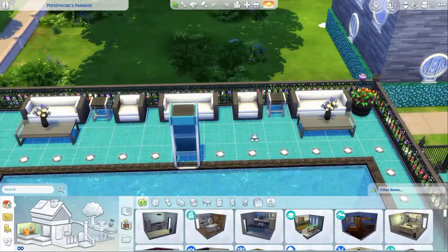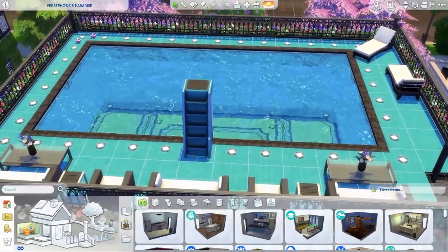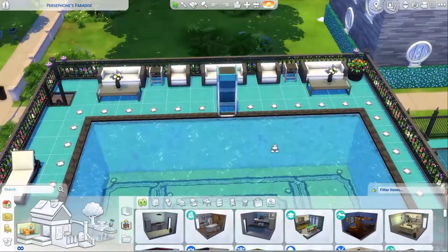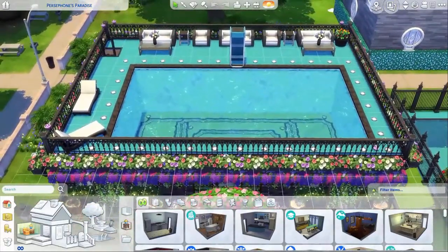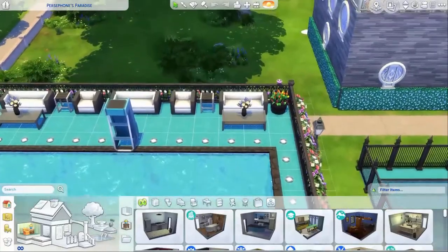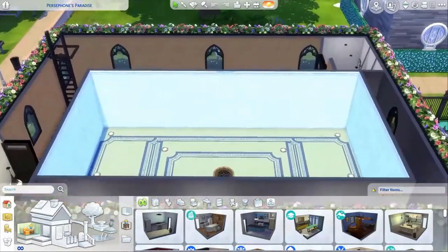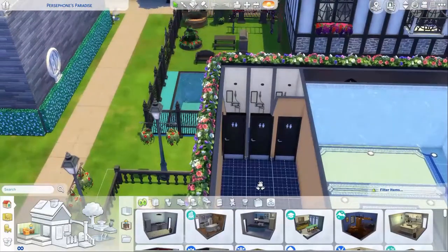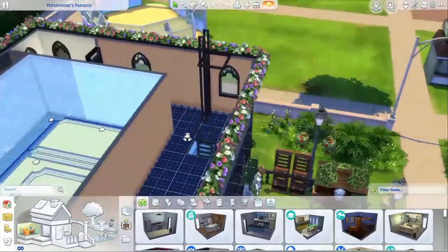In this corner, I put a bunch of candles, but when I reloaded the game they either moved or disappeared — they were in each corner and now they're gone, so I don't know what happened. But we've got this diving board right here, so my Sims can have an upper rooftop pool party if they want. I've always wanted to make a rooftop pool in The Sims. Here's all the furniture I decided to put in there. I wanted to make sure they could get to it.